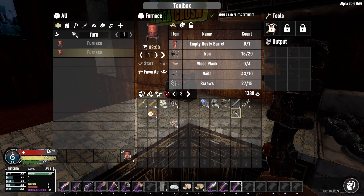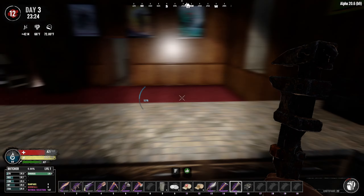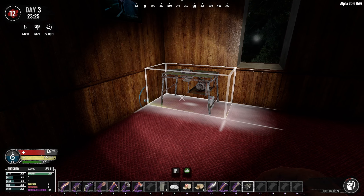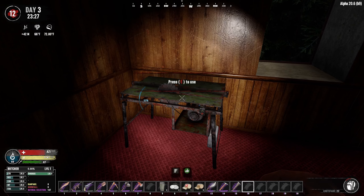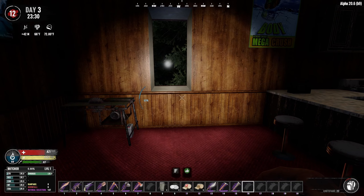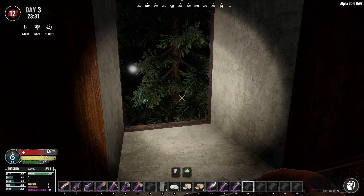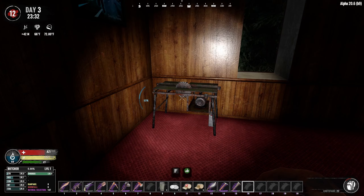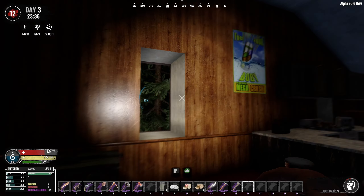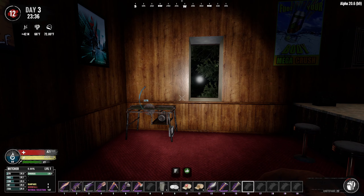There's our table saw as well - let's place that. So the furnace is cooking, table saw is going down. And that is looking pretty good. Now when we chop trees, we can use this to turn them into these fancy planks which we actually need to build - you can't just chop down trees and use the wood straight away. You have to use it on the table saw first to turn it into these fancy planks. That's why we love this mod - it just makes everything that little bit more realistic.